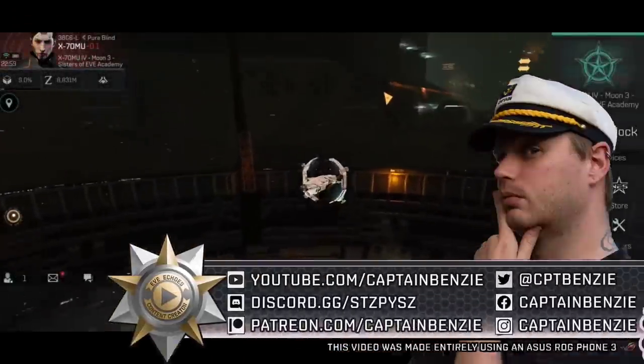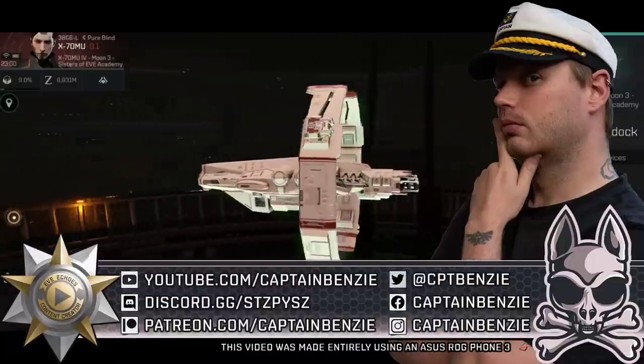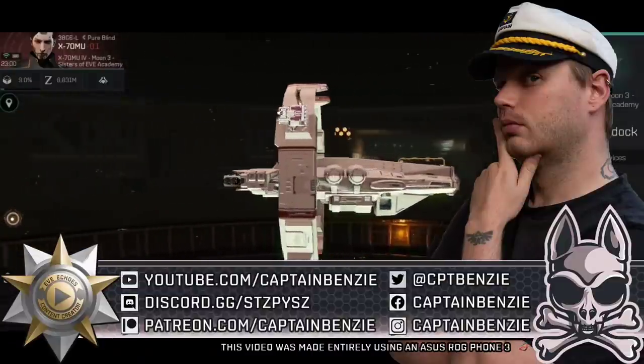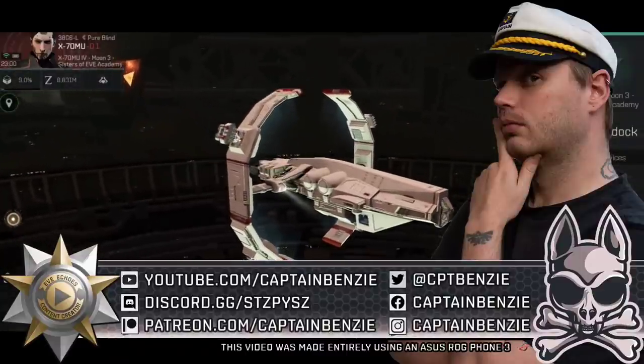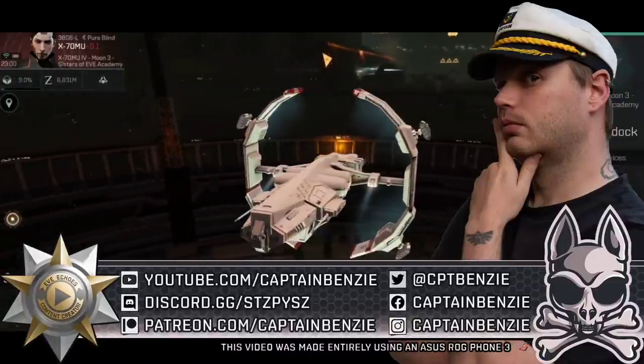Ahoy there! Captain Benzie here, coming at you with another episode of the Catskull Academy, the series that aims to teach you everything you'll need to know about the various different systems and gameplay mechanics in Eve Echoes. In today's lesson, we're continuing our series on exploration by having a look at relic sites and data sites.